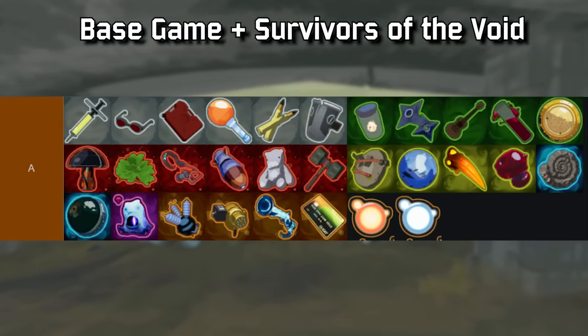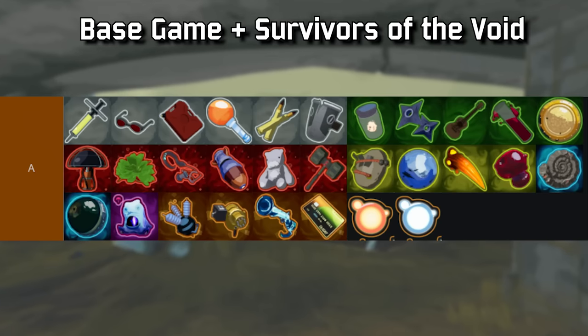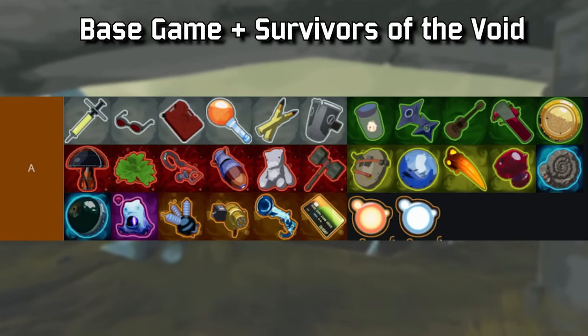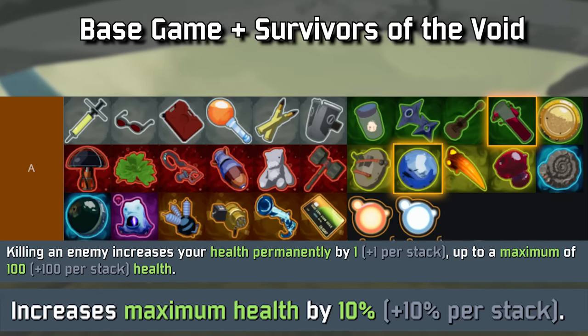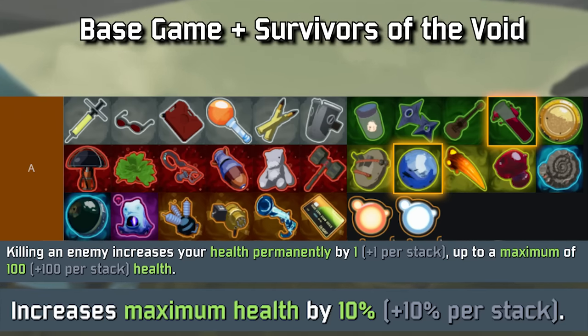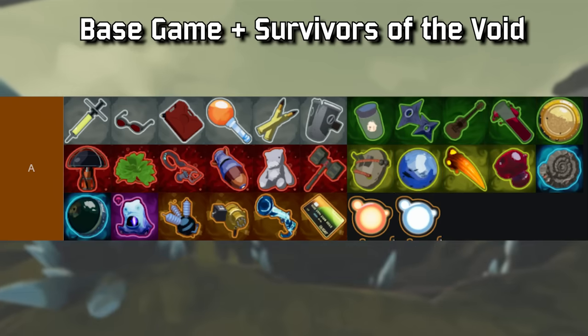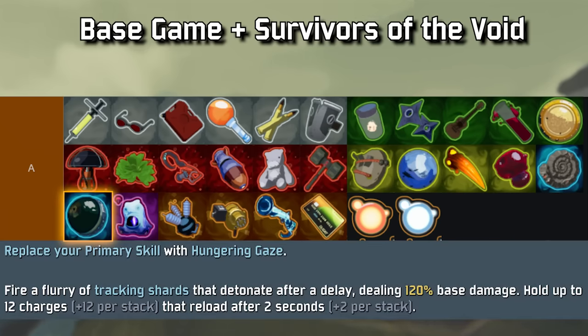A tier — items you see and must pick up, the fast track from struggle to a breeze. Special mention for both Infusion and Pearl being way higher than usual, but specifically just for False Sun: the more health, the stronger you are, and these do an amazing job of that. One of the biggest downsides of False Sun is the M1 being mediocre, so if you can swap it out for a long-range primary with Visions of Heresy, you're really set. I never really like Visions of Heresy, but I really, really like it on the False Sun.